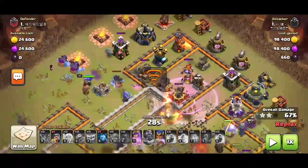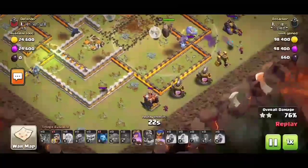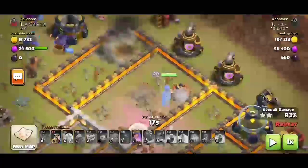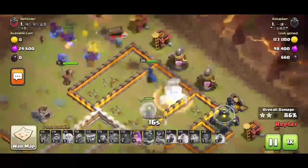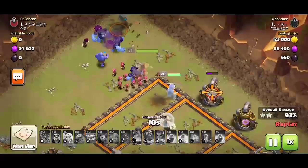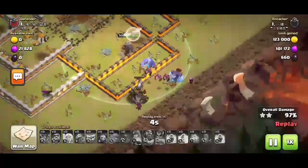My internet is pretty slow so sorry for the WiFi symbol appearing. Everything is looking to be cleared - just check the Royal Champion, she is doing more and more damage to the base. Two to three 80s are left, our queen is left and her ability is activated, and everything is cleared.